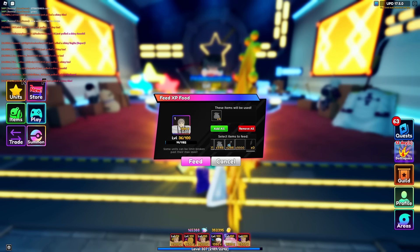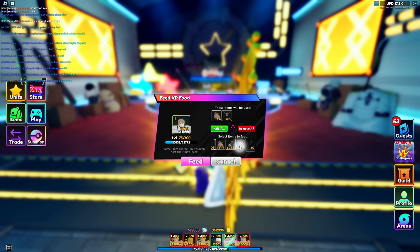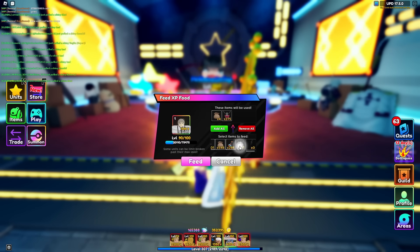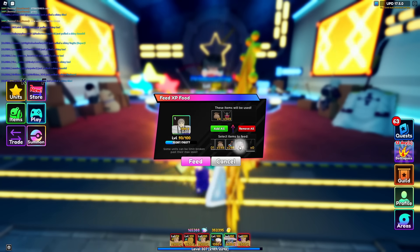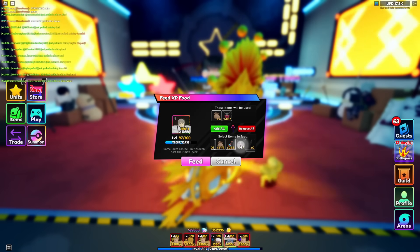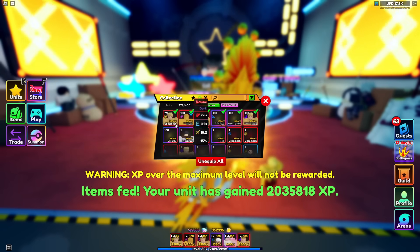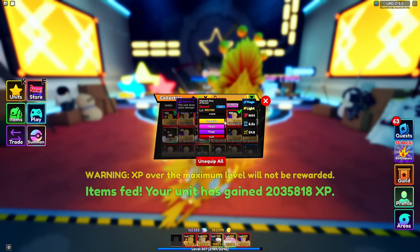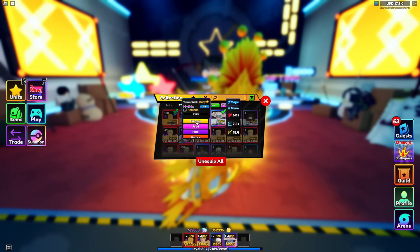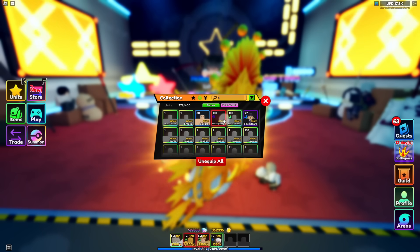Would you look at that — they actually added a main character in this update, there's actually no way. And how to get Asushi is by pulling him through the banner right here. But before we go there, can we just make him level 100? I'll be showcasing you guys Asushi — let's go, level 100 Asushi! Here he is.